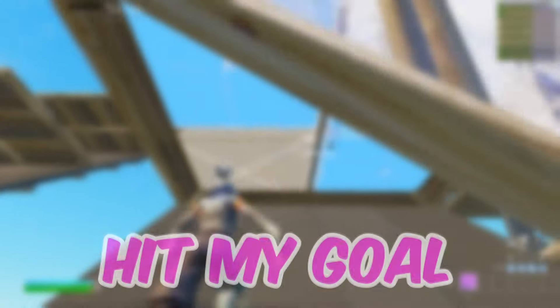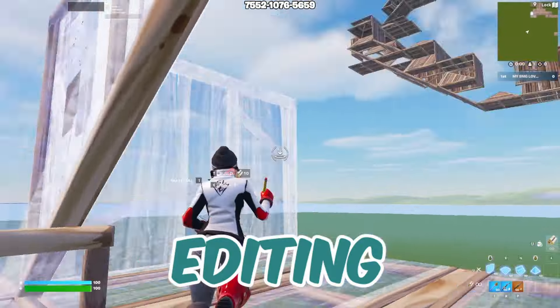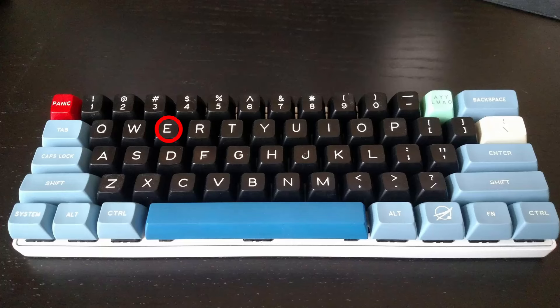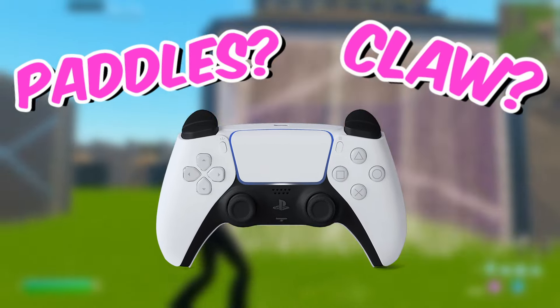Make sure to leave a like and a sub and help me hit my goal of 10k. Firstly, you want to make sure your binds are optimized for fast editing. So go into settings and make sure your binds are convenient. Some players use E, F, G, or even the side mouse buttons. The key is to have something close to your fingers. So if you're on controller, playing claw or having paddles can really open up your options.